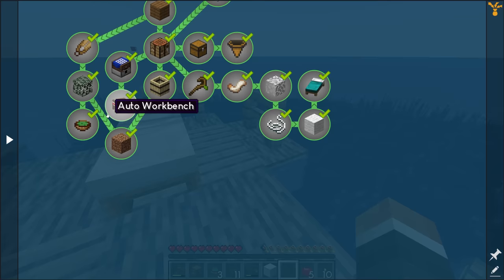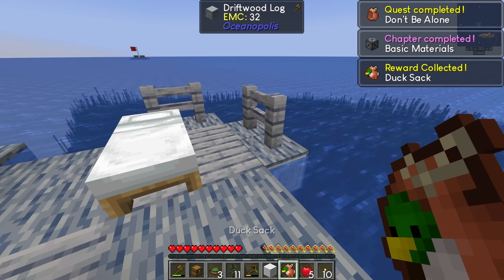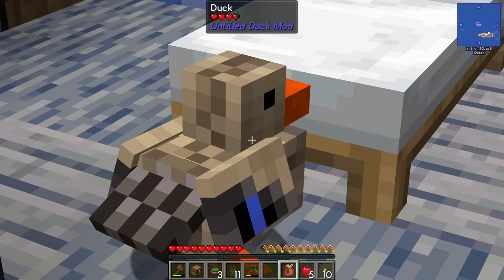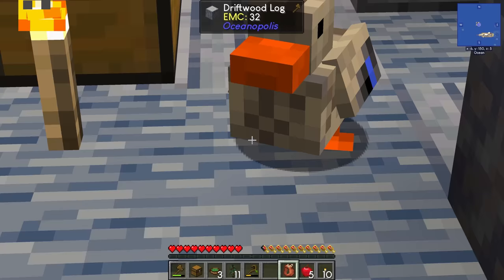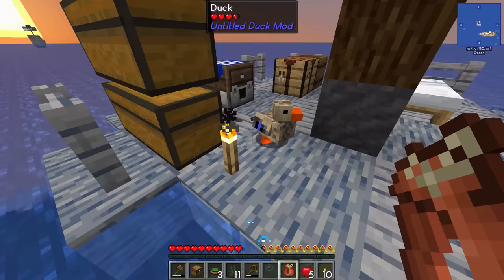We just have one quest left at the top — 'Don't Be Alone' — and it rewards us with a duck sack from the Untitled Duck Mod. That's the first quest line completed! Look at that — hello, my friend, welcome to the island! I hope you're going to be of good use around here. He's got such small legs — that is incredible.